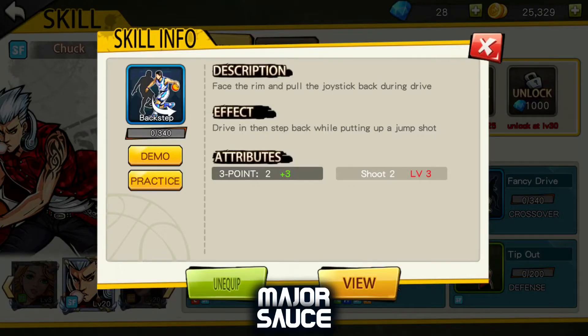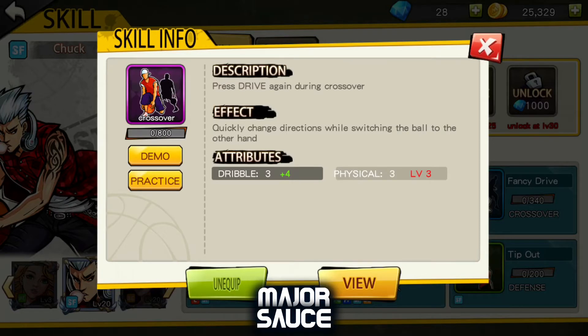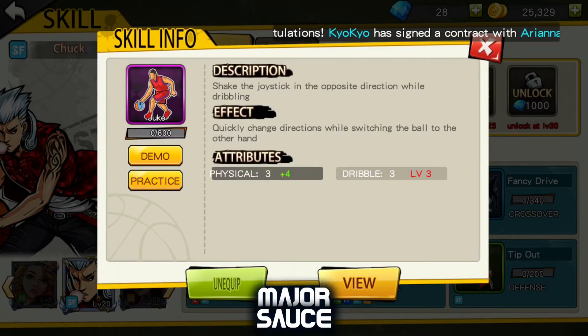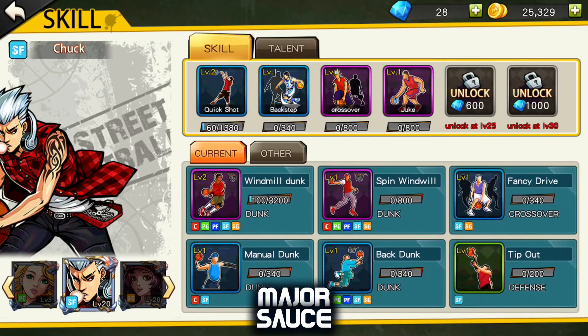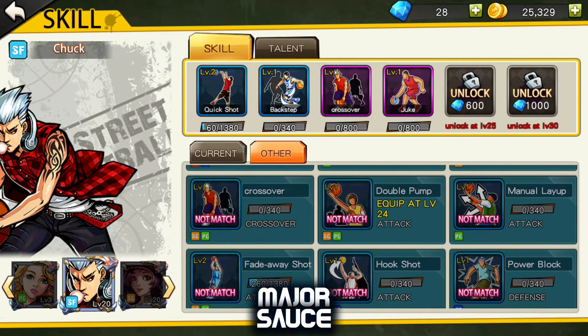I'm using the Quick Shot to increase his shooting because this character is going to be your best shooter, especially in the two-point area — he's very deadly. I use Backstep for the three-point area mainly because you can step back when you're shooting, so you can shoot over defenders. I'm also using Crossover so I can dribble a little bit better, and finally Juke which increases your physical and is really good for crossing up a defender.